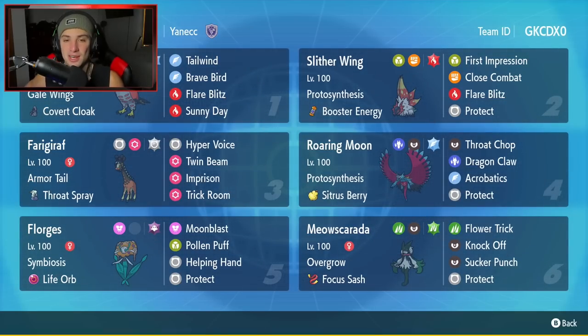In the top left-hand corner, we'll get started here with today's team preview. We got the one and only Talonflame. Talonflame is just absolutely amazing all across the ladder. It has Gale Wings alongside that Covert Cloak so it can't be faked out. It's got Tailwind, Brave Bird, Flare Blitz, and Sunny Day to set the weather to proc Protosynthesis on both our Paradox Pokemon.